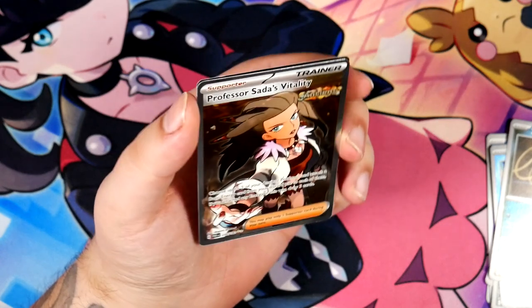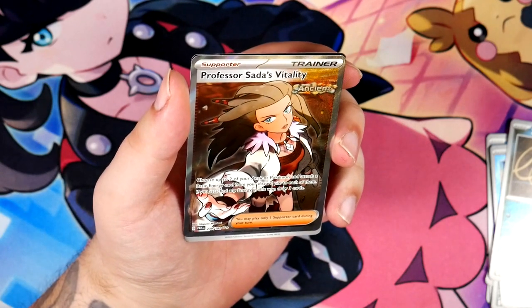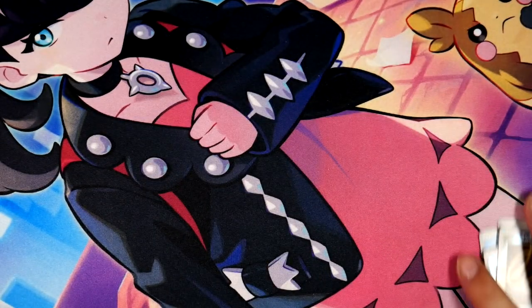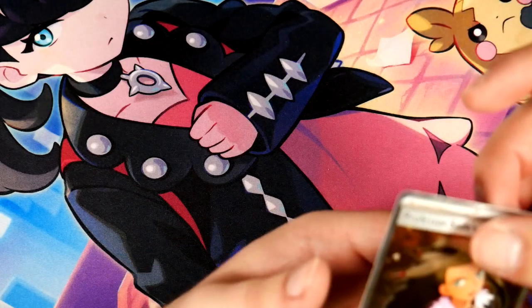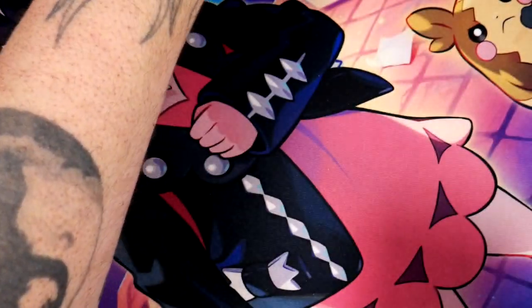We still have a Professor Seda's Vitality in this one, and this is a cool one — this is a really cool one. The special illustration rare of this one is also really cool. Yo, okay — we still have one. Let me show off the code card right here, put these cards over here, and then we'll look at this up close. There you go — that looks really, really cool.